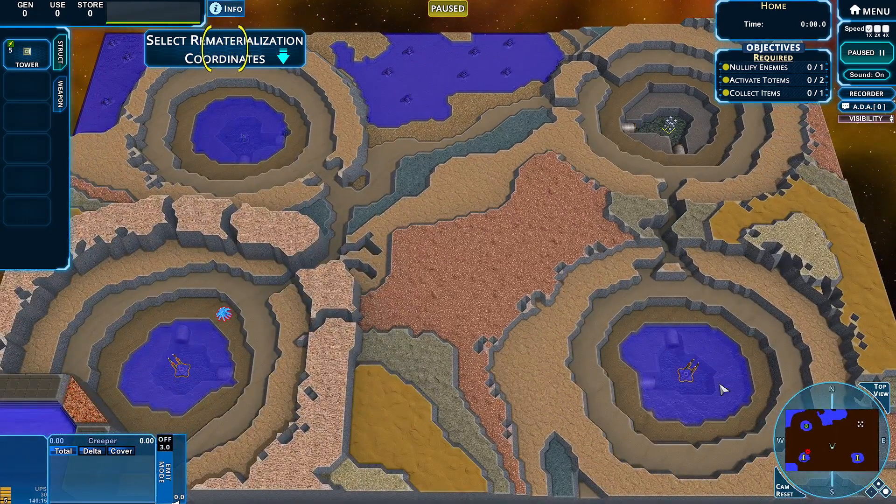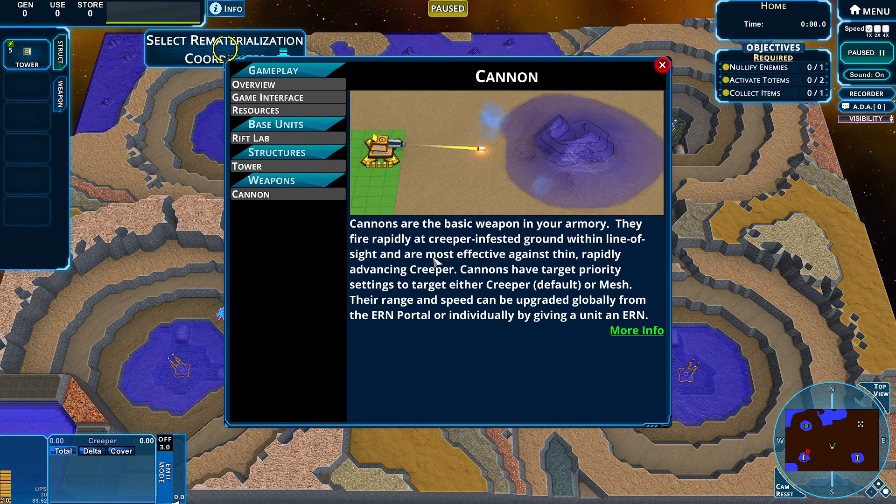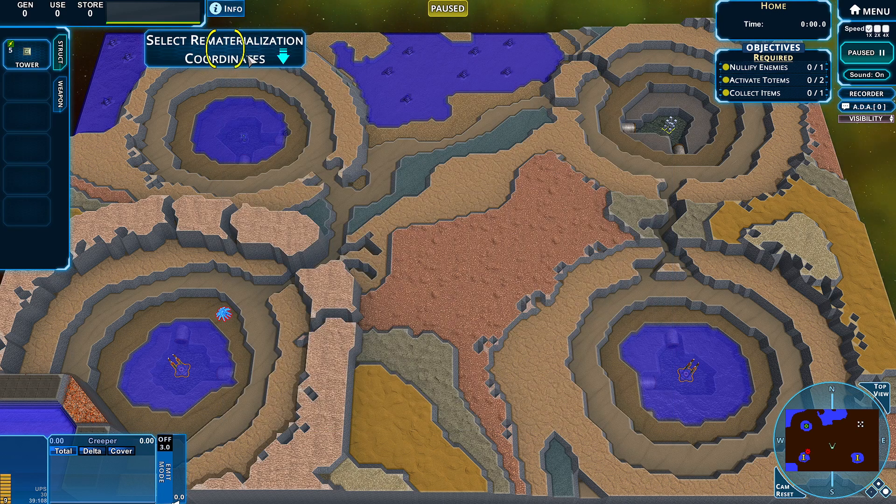We've got all of these craters. And if we check out our info screen, it does actually have the cannon here as our weapon. Basic weapons in your armory — most effective against thin, rapidly advancing creeper. Let's drop ourselves here and get to work.